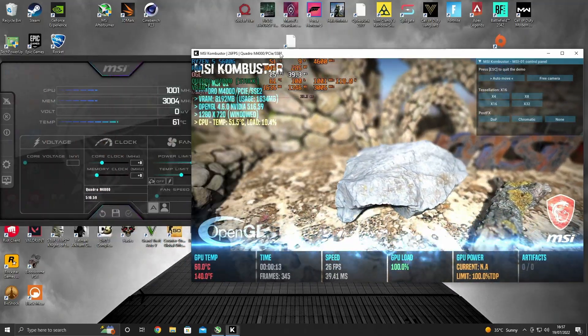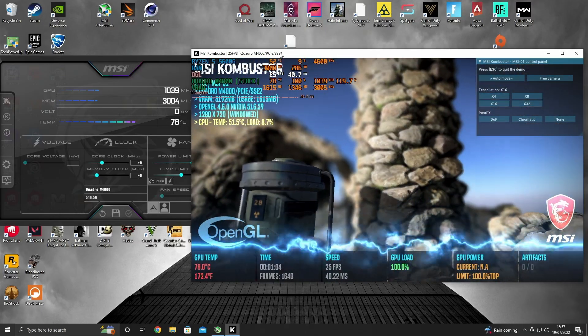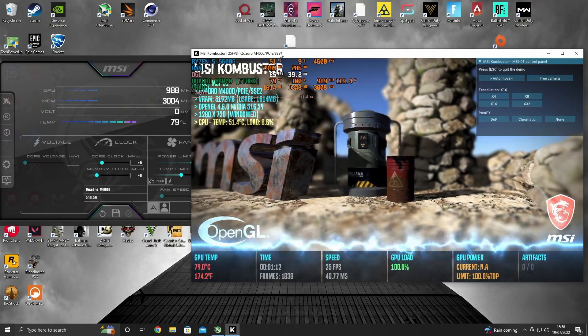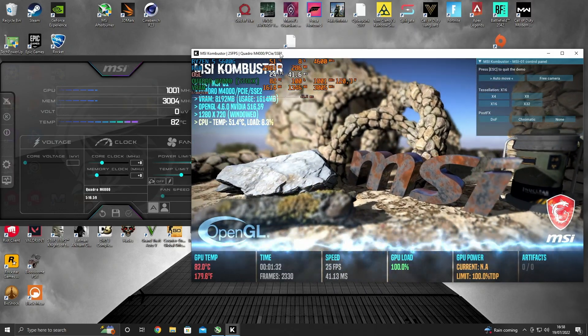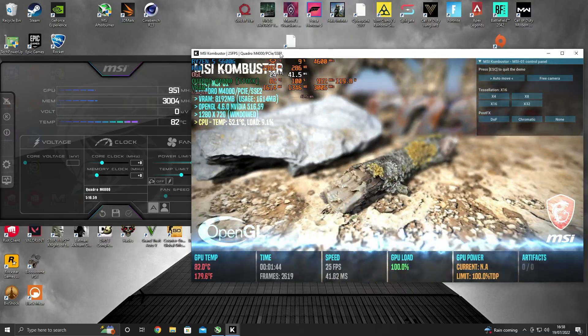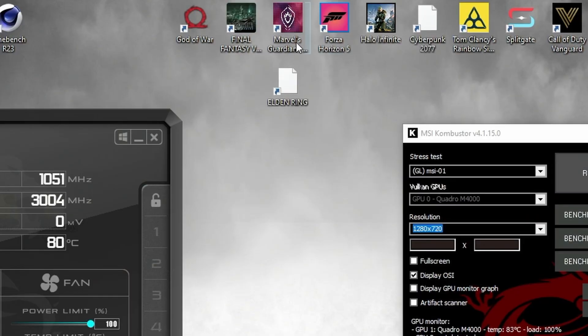Things started fine, until they weren't. I ran the MSI Combustion stress test, and although the boost clock didn't seem to be working, I was at least breaking past the gigahertz mark on the core. Power limits were reaching about 120 watts and temps were climbing, but not dangerously so. On trying to launch Time Spy, however, the screen turned brown before quitting out completely, leaving me with a score of zero. Further attempts caused the PC to do a hard reboot each time, likewise when I attempted to run God of War and Final Fantasy 7.